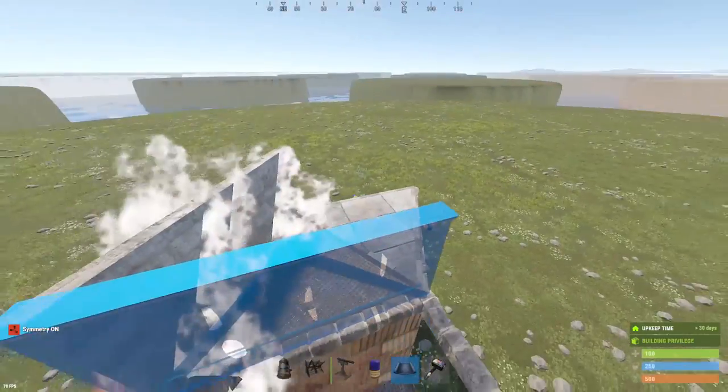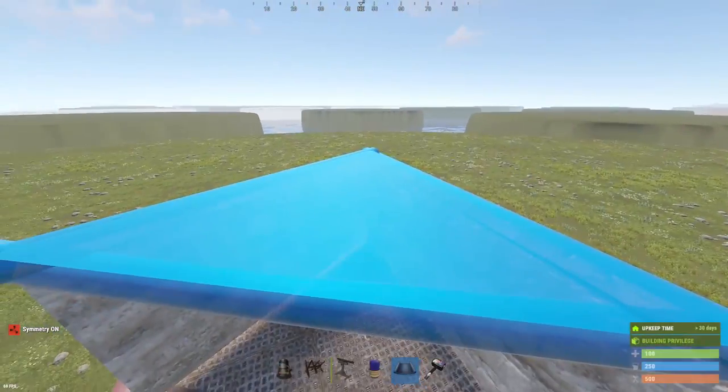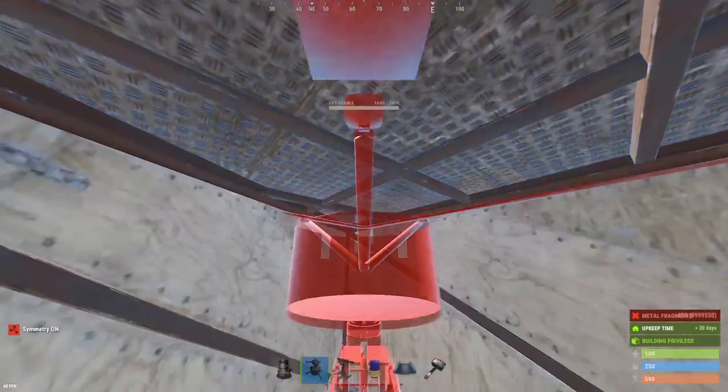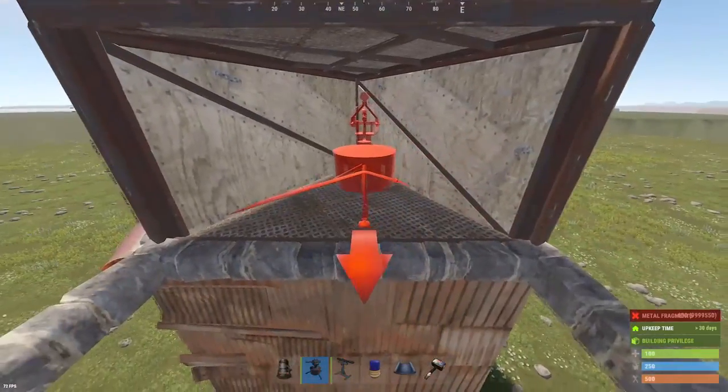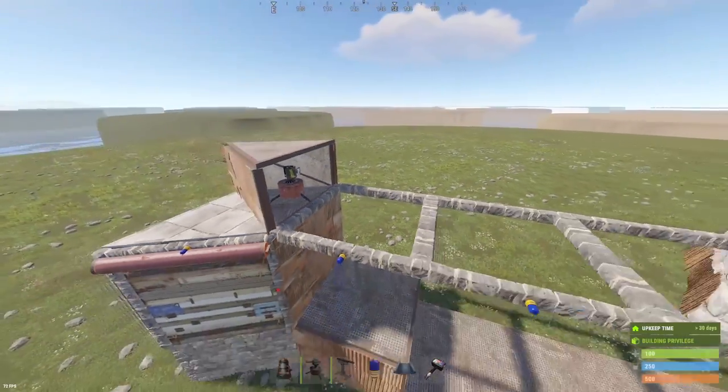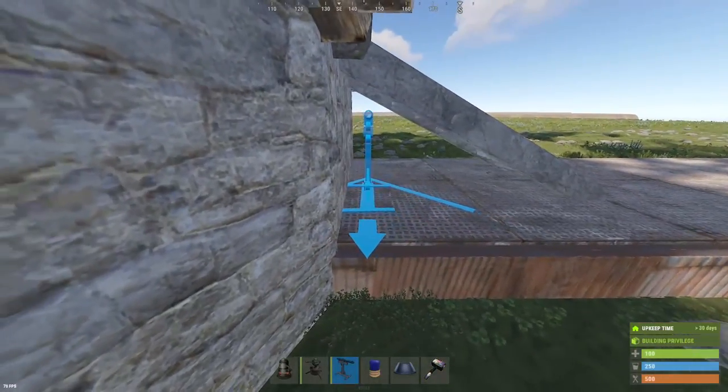And then we're going to be going over some auto turret placements on the external TCs. These are some of the first auto turrets I've put down besides the ones on my roof. It usually goes to these external TCs and then two auto turrets on my roof and then however many extra I can fit depending on my electrical setup.